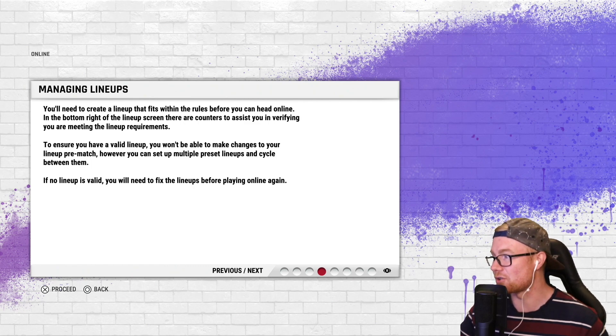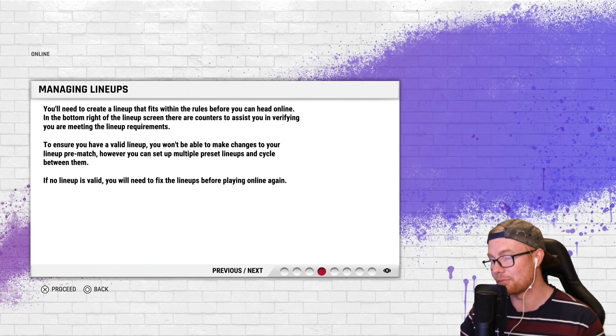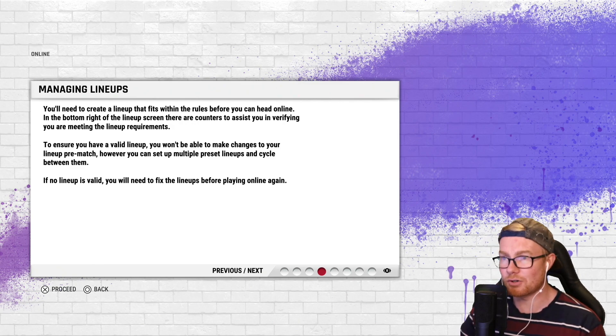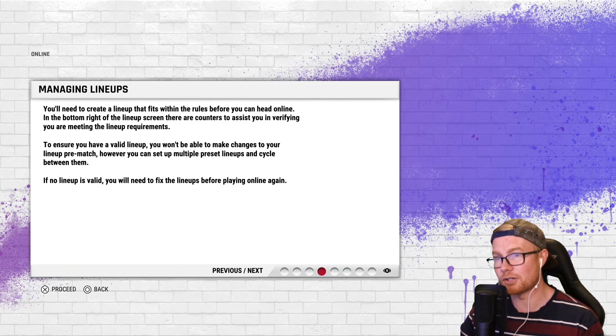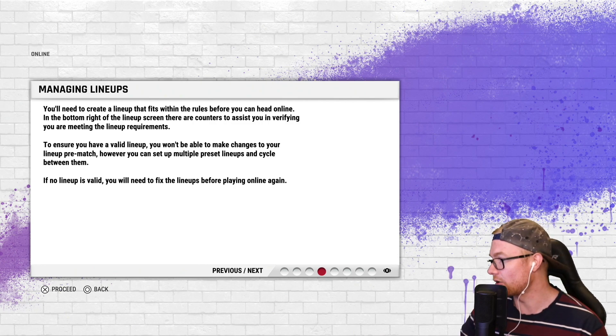I'm a bit concerned there might not be many PS5 players out there, so I might not get as many games as I'm hoping. You'll also need to create a lineup that fits within the rules before heading online — counters in the bottom right of the lineup screen assist you in verifying you meet the requirements. You can set multiple preset lineups and cycle between them, and if no lineup is valid you'll need to fix it before playing online.